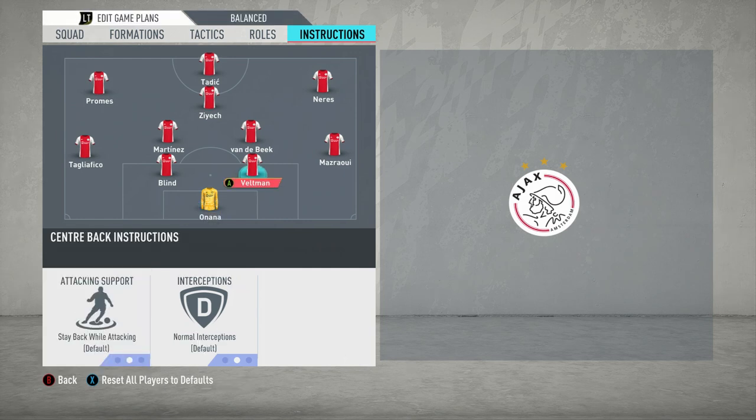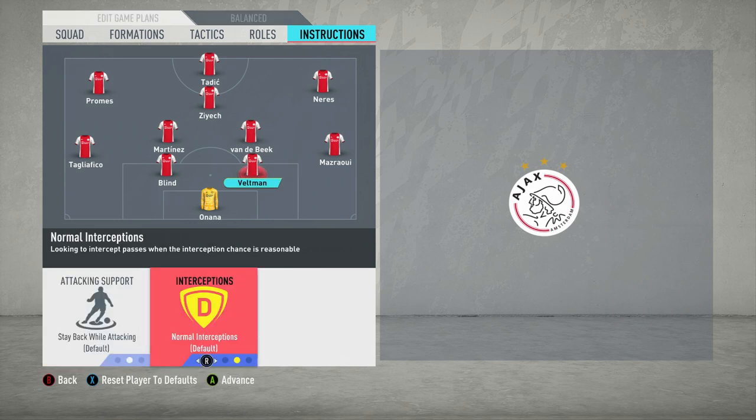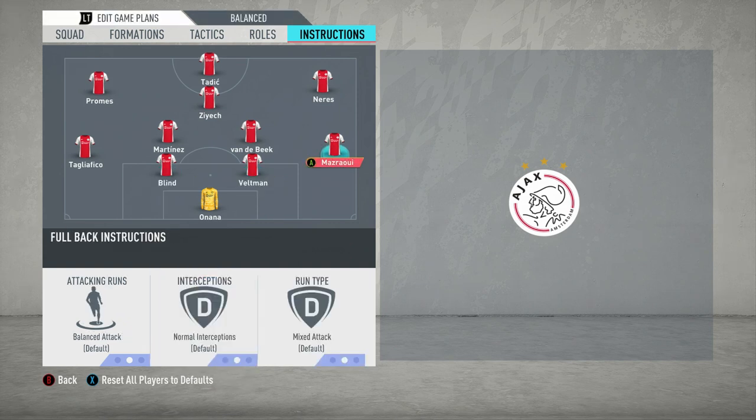The two centre-backs - you don't need to change anything here. One thing I point out in every single video: interceptions. You might think you'd change them to aggressive interceptions because it's a high-pressing tactic, but you actually want to keep it on normal. If you change it to aggressive, it's just going to drain your stamina a little bit too much. I might bring out a video on how to preserve stamina in FIFA 20, as I've had a lot of comments on that. So the centre-backs are absolutely fine.